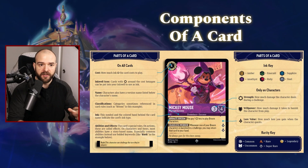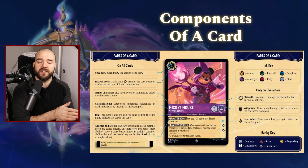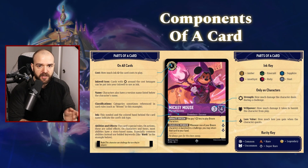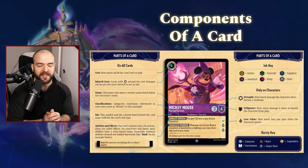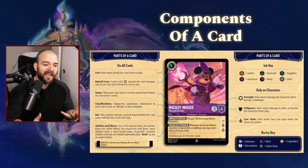Damage is held throughout the turn. So if my Mickey Mouse took two damage, those two damage markers would stay on Mickey perpetually at all times, no matter what. They'll always have those two damage markers until there's some way to either add more via more challenges, or if there are certain ways to remove markers from them. Finally, there's the lore value — those are the markers that say how many lore points you get when you send that character on a quest.